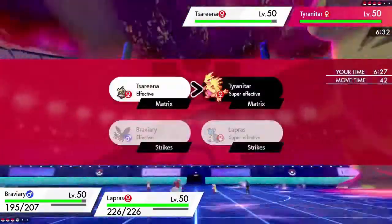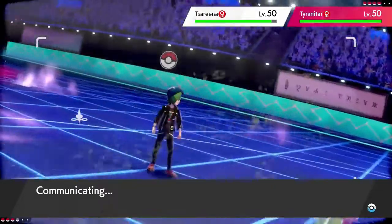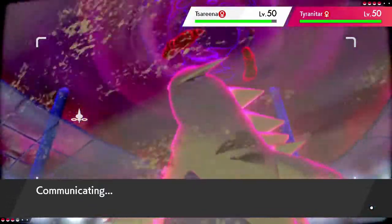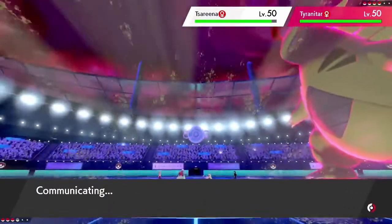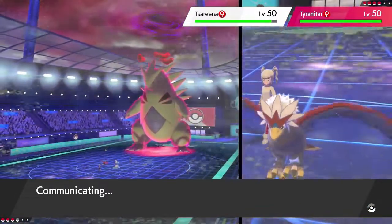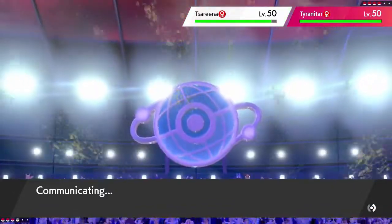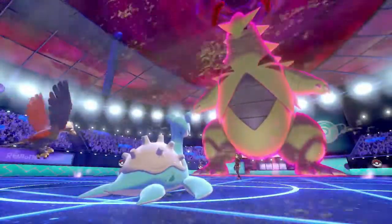I want to bring out Lapras, but I just can't risk it. If I go for Max Airstream into Serena and he doesn't protect Tyranitar and goes for Max Rock Ball — he'll probably protect but I don't know. I'm tired of trying to make these reads on Tyranitar. The dude left Tyranitar in and went for Max Darkness — does he not know about Defiant Incineroar? I'm just going to Max Knuckle it. He can Max Guard but then the following turn I'll just hit again with the Max Knuckle.